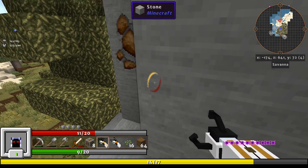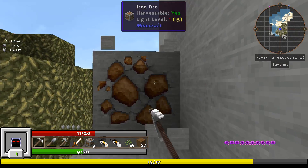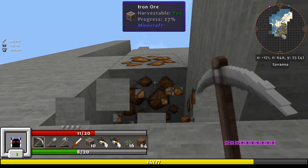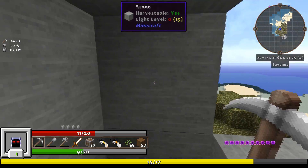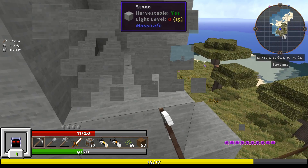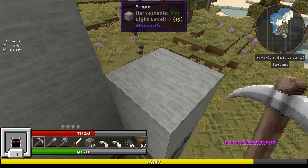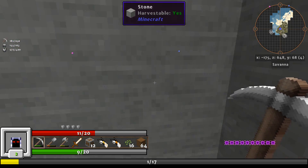I think I need to fortify my base a little more so I can be working around it at nighttime. I need to set up some lights, and I also need to set up a farm. I need plenty of iron and coal. So let's do all this.